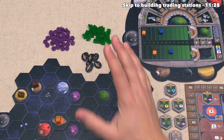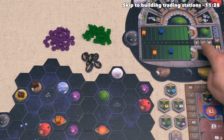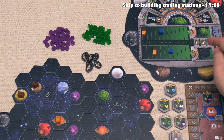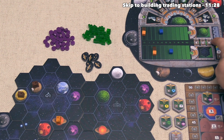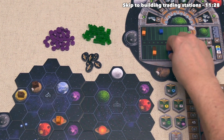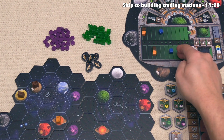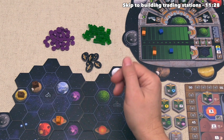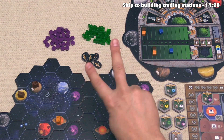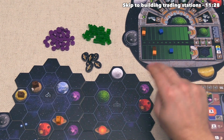We have now finished the build action. I'd like to bring your attention to the two tracks on the round board. At the end of each is a token we randomly placed. When the game is over there is a competition — the player with the most on each of these two tracks gets 18 points, second place gets 12, and third place gets 6. In a two-player game you also have dummy tokens that can potentially score, so you have to beat your opponent and these dummy cubes. The lower track shows the number of different sectors you have buildings in, and the upper track tracks buildings on Gaia planets.